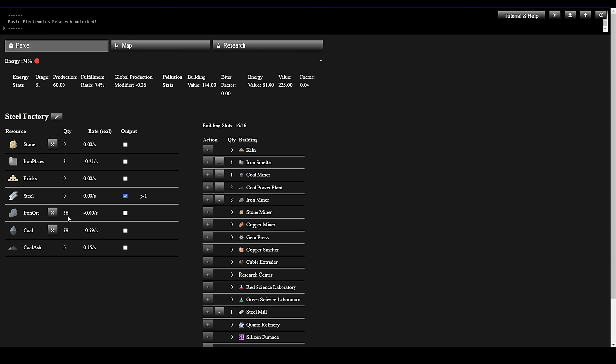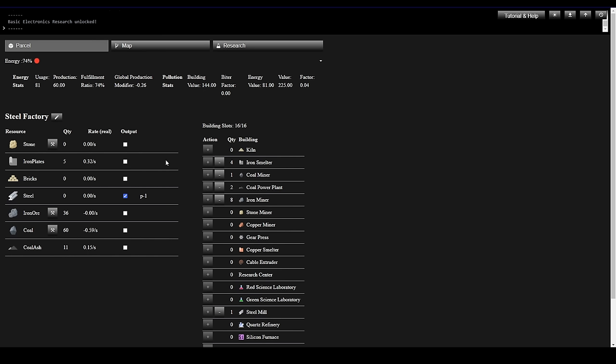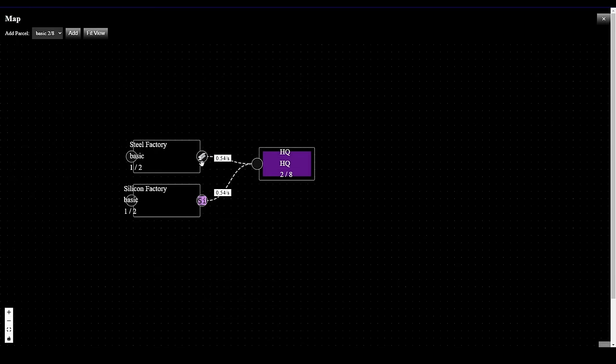Iron ore is holding steady and we're now getting Coal Ash as a byproduct. Let's see what that did. It's gone up a little — 5 to 6. Let's take that back, add the miner. Yeah, it didn't make much difference either way.